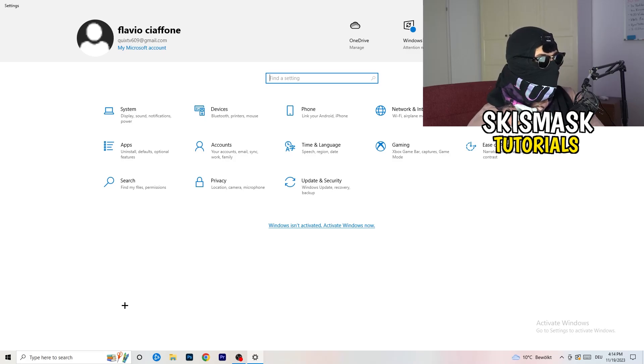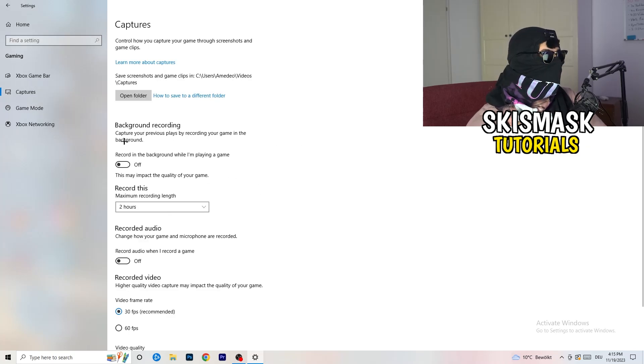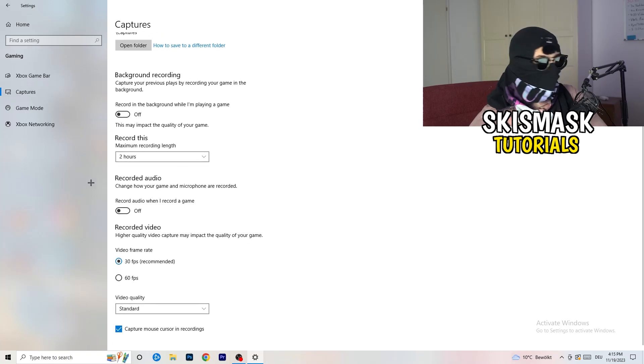Go back twice and navigate to Gaming. Turn off the Xbox Game Bar — especially on low-end PCs, it runs in the background and sucks a lot of performance. Next, go to Captures and turn off 'Record in the background while I'm playing a game.' You don't want to be recording, especially on a low-end PC, as it will just cause a lot of trouble.